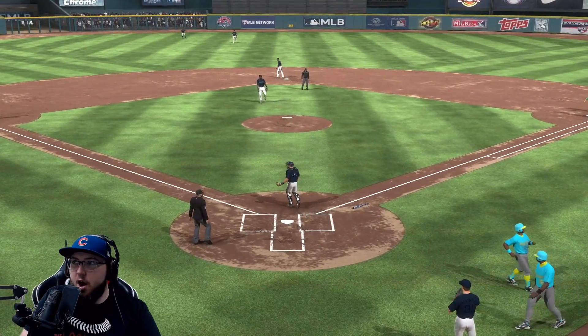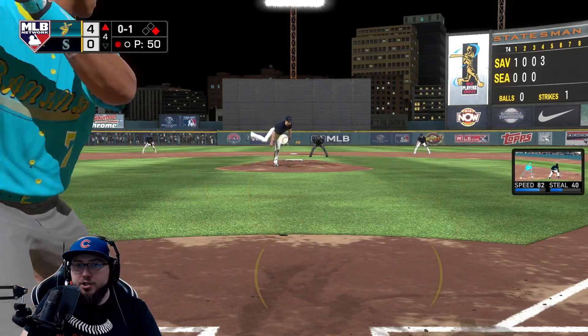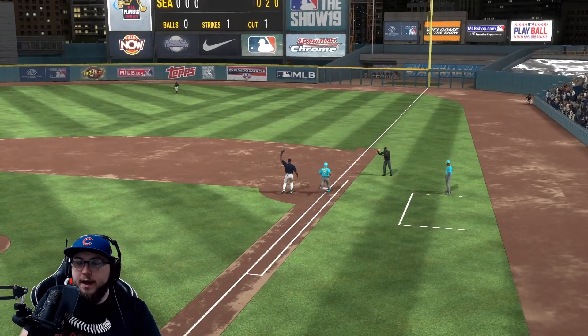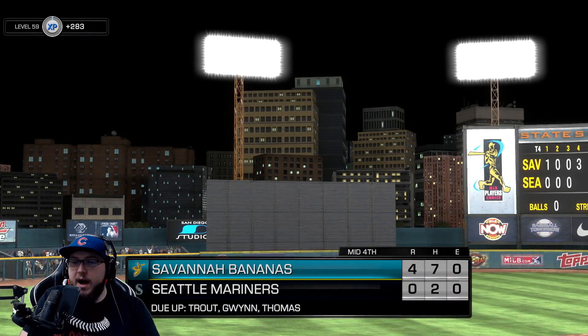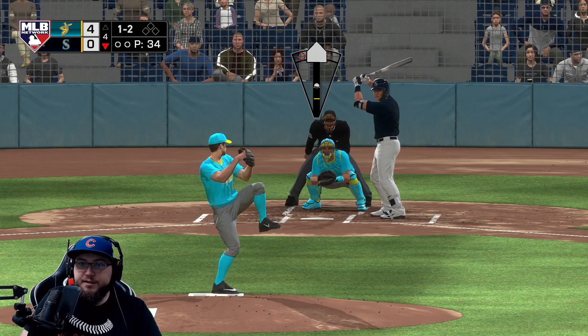I don't know why he threw it home; we should have had two. Zero and one, two out — Pudge grounds into a double play yet again. He doesn't want the pitcher coming up. We sneak in the sinker — oh wow, he actually went after it.